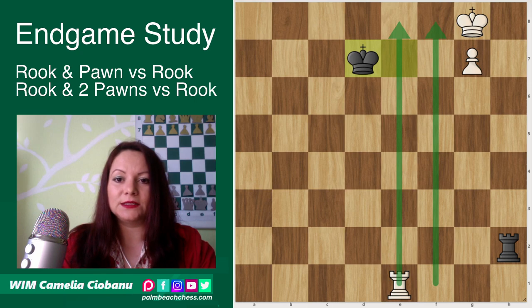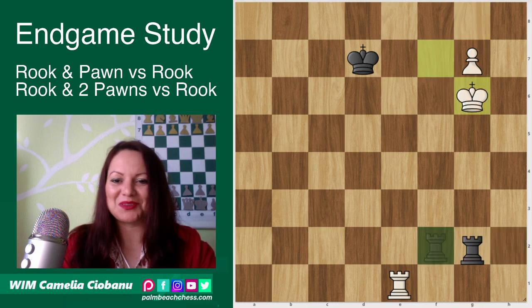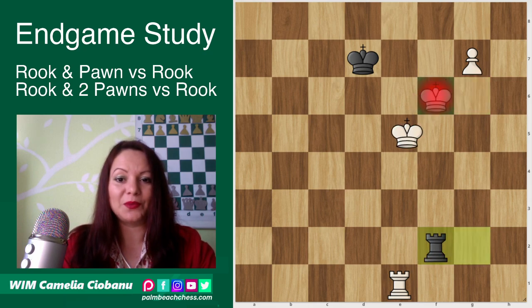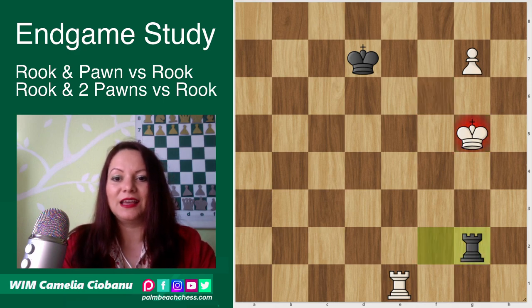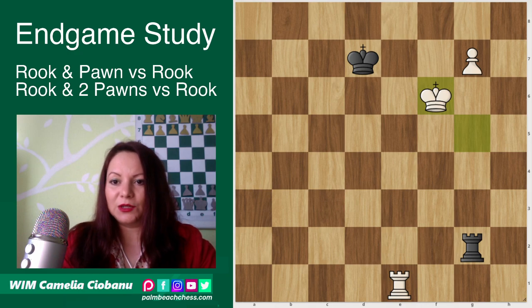Now obviously white can't just go out with the king for a walk, because black will simply put him in check all the while. So if the king moves away from the pawn, the rook goes behind it and white can't promote — he has to go back and defend the pawn. And after the check, even if the king tries to go further on, black will simply put the king in check and the king has to return and protect the pawn, otherwise it gets taken. So that was not the solution.